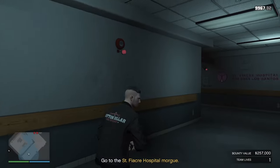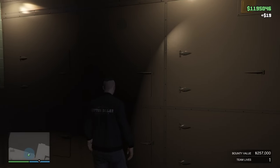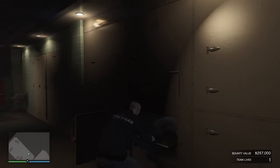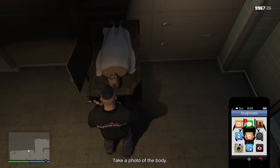Once you come inside, there's going to be two more guards around the left. Take them both out as quick as possible under stealth as well. Come into the morgue, walk up to the wall here, and press right on your D-pad — it will pull the body out of the cooler. Once it comes out, you need to take your phone out, take a photo, and send that to Jeanette.